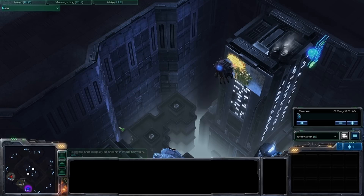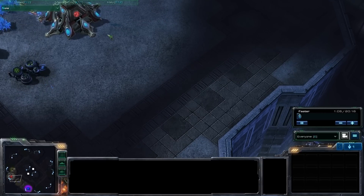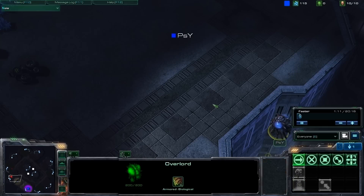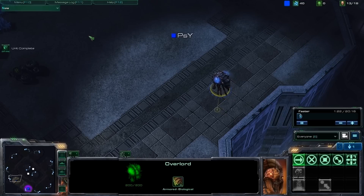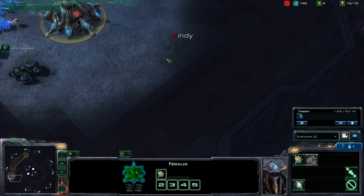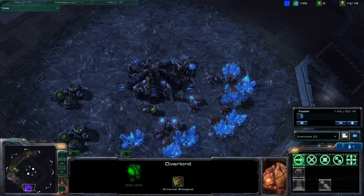Here we go. I'm sending my Overlord in the right direction and watching it very closely because I'm going to fast expand. So if I do see the Toss, I'm going to turn back right away. Holding V allows you to see the vision of whoever you're selecting. Looks like I did it just perfect — he does not know that I've scouted him. I know where he is; he does not know where I am. This is going to make fast expanding even easier.